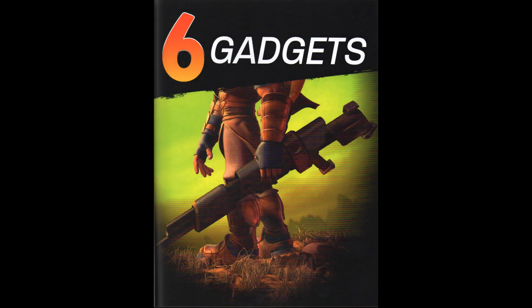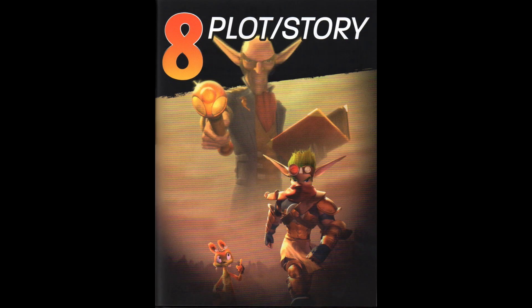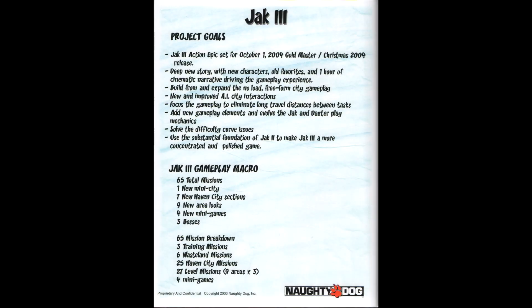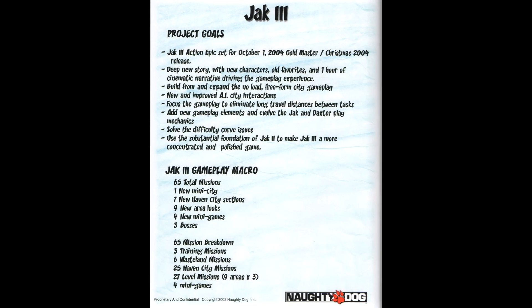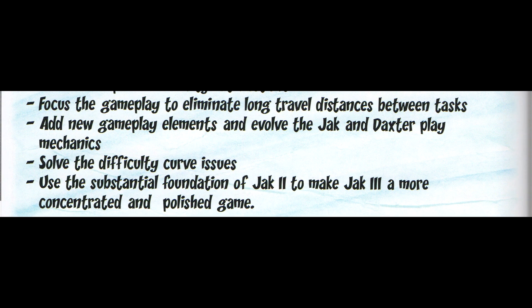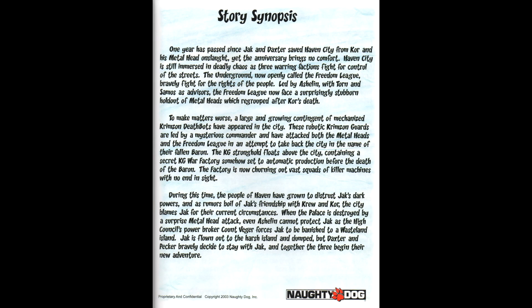There isn't really much to say about any of the gadgets, so let's move on to the plot and story. This time there's a lot here — four entire pages of text. The first page details the project goals, like focusing the gameplay and fixing the difficulty curve. Whether or not they succeeded in reaching those goals is another story, so let's move on to the story synopsis. Just like the last videos, I'm going to give you the gist of it and discuss some changes.